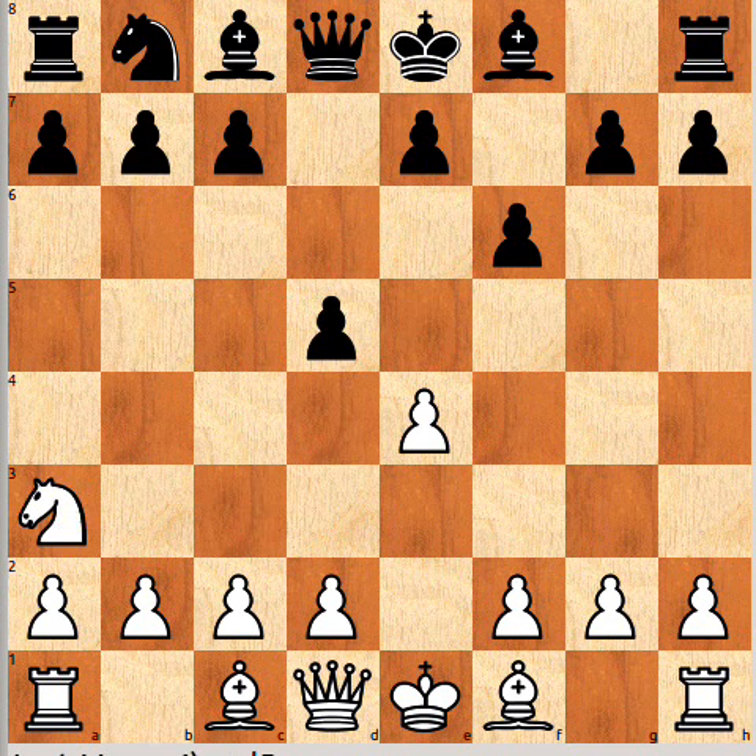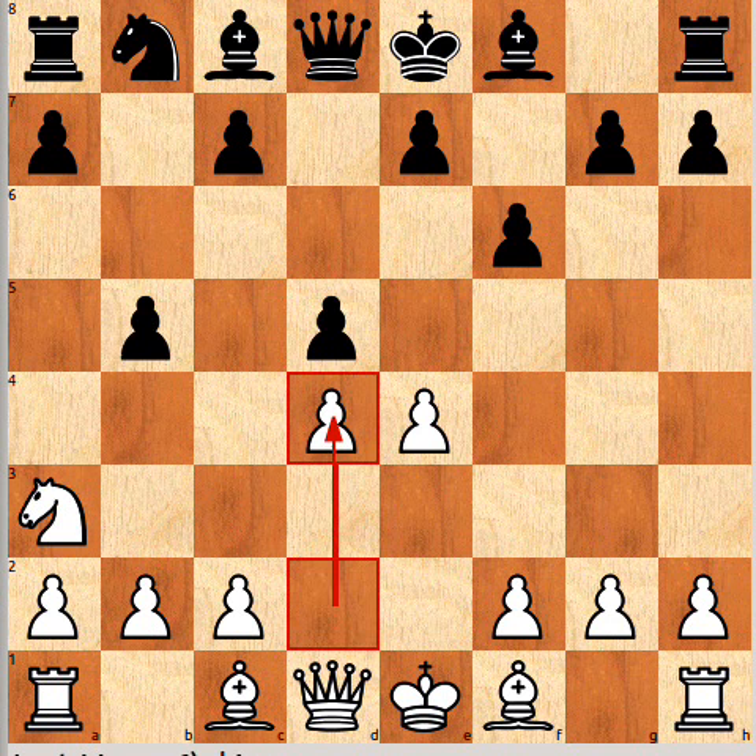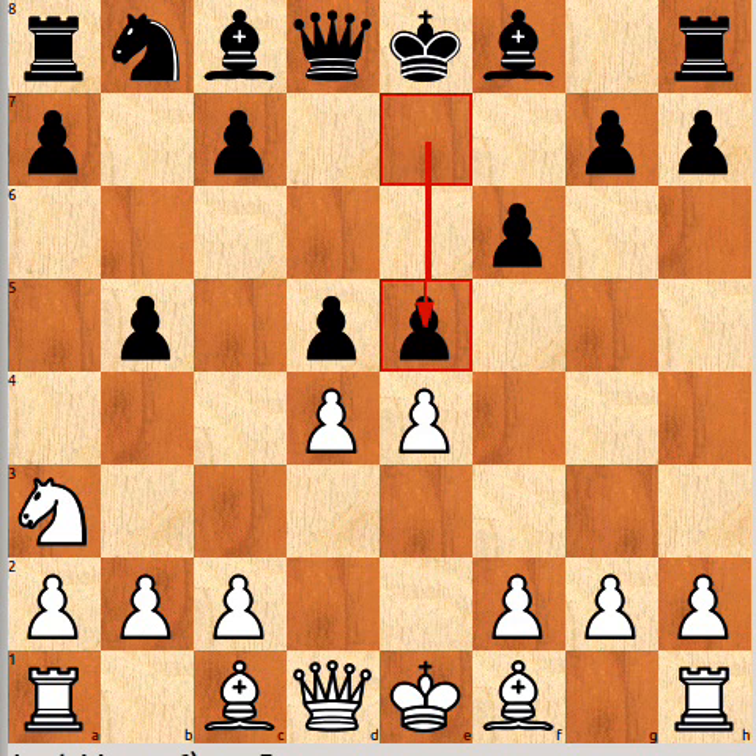Coming to a3 is a slightly safer option for White, and again b5 clamping down. D4 is a natural move White will play — kind of getting this pawn play centre. And now I generally like going for e5, not really giving up Black's share of the play. I just feel this is quite comfortable for Black.